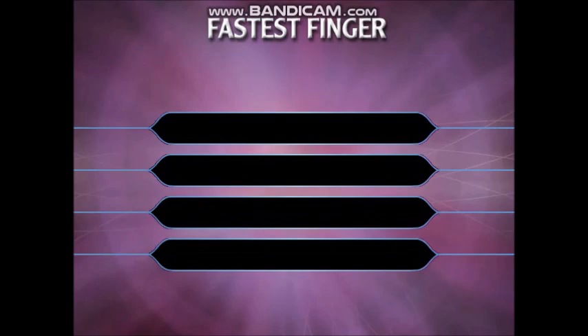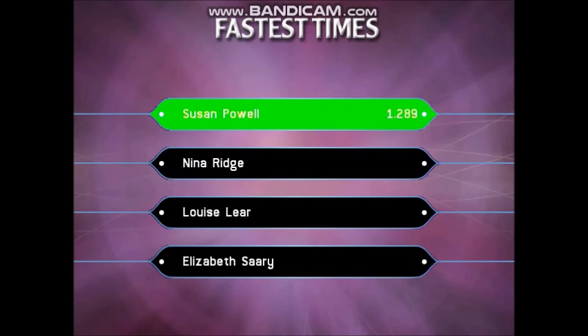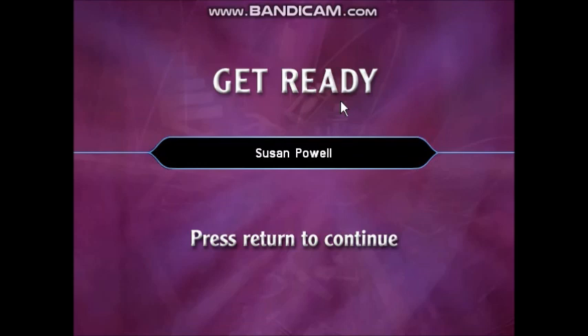Time's up. Let's see the four answers: First was D, second was A, then it was C, and finally it was B. Now let's see who got it right, and who got it right in the fastest time. Player 1, you're fastest, and you're going to be the first to play Who Wants to Be a Millionaire.